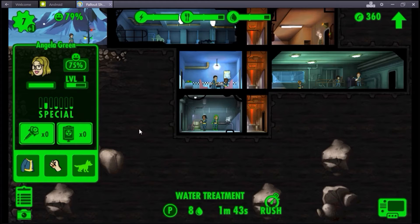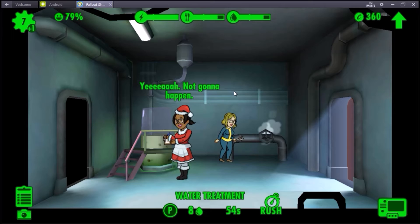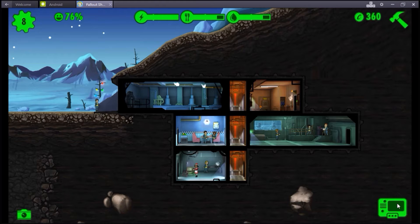Santa suit - I can put on this lady. She's got enough perception already that she can help the room. Put this girl with some perception - she's got a Santa suit, she's looking good. We got a new lady who's, once again, not good at very much. But you want pretty much as many dwellers as you can - and I'll show you why in a second.